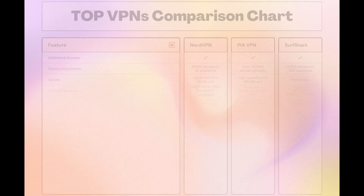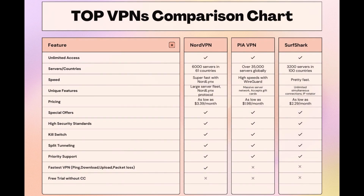Taking everything into consideration, here is an extensive comparison of the best VPNs for Multiversus. NordVPN stands out with its network of 6,000 servers across 61 countries and is designed with gamers in mind, featuring the NordLynx protocol for quick and secure sessions. Surfshark offers unlimited connections, ideal for those who game on multiple devices, and PIA boasts the largest server count, ensuring you can connect from almost anywhere. While each VPN has its strengths, NordVPN consistently delivers on speed, security, and server availability, making it the top pick for Multiversus players. NordVPN ticks all these boxes without compromising on either.